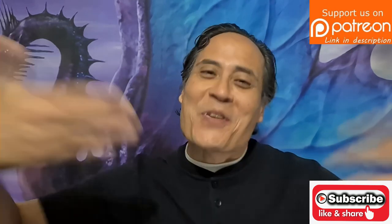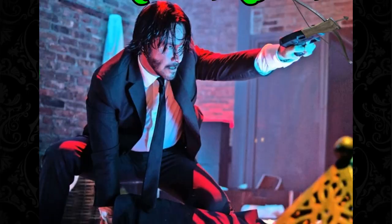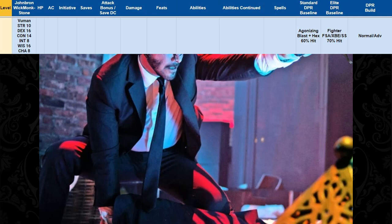Now, without further ado, let's take a look at John Braun Wittmuckstone. I have put this setup on the screen. John Braun Wittmuckstone is going to be a Variant Human with Strength 10, Dex 16, Con 14, Intelligence 8, Wisdom 16, and Charisma 8.